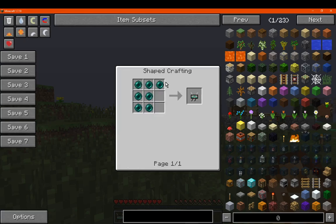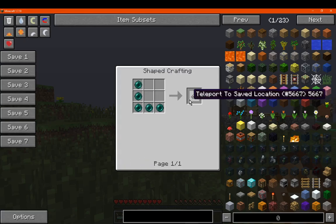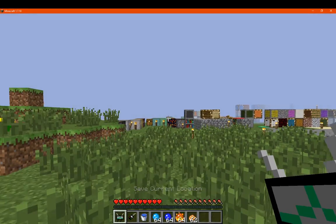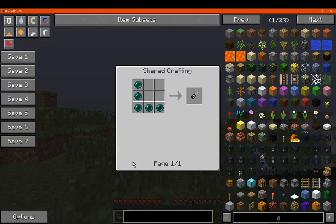The save current location item and the teleport to saved location item, which is made with enderpearls in certain ways.